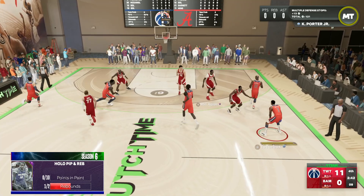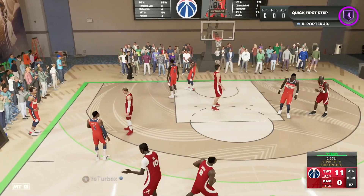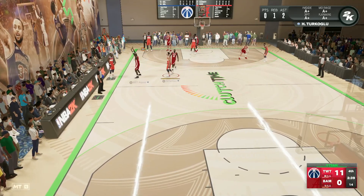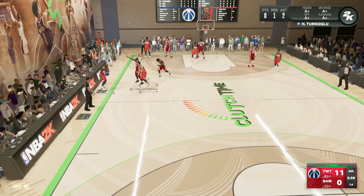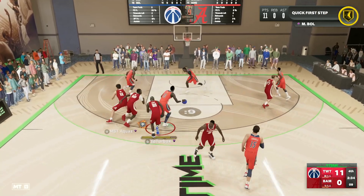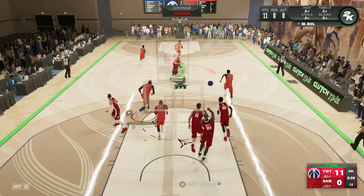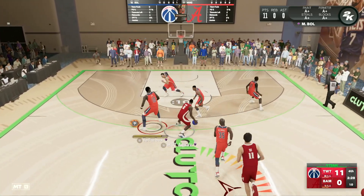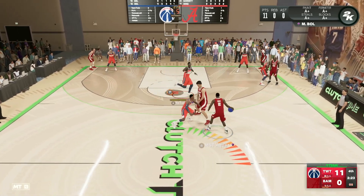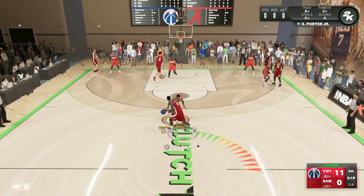The card can just fly on the defensive end, contest every single shot — that's why he's going to be so valuable. He's literally a giant, combining Taco Fall's size and wingspan player model with Yao Ming's slightly better speed and higher three-ball rating and better jump shot. You take those two cards, put them together, and that's pretty much what you get with Manute Bol.